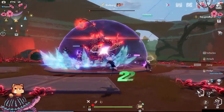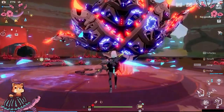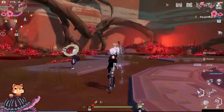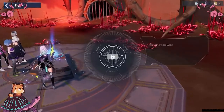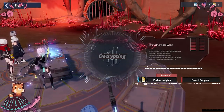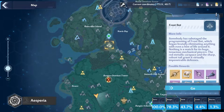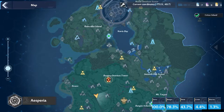World bosses can give relic shards, SR weapons, and SSR weapons. You can fight one whenever you want, but it's highly suggested to do it when there's a group fighting them, or going in with a group, or preferably both. They're really fun, and when you find one on your map, you can click on it to see their loot table so you can plan which bosses to do.